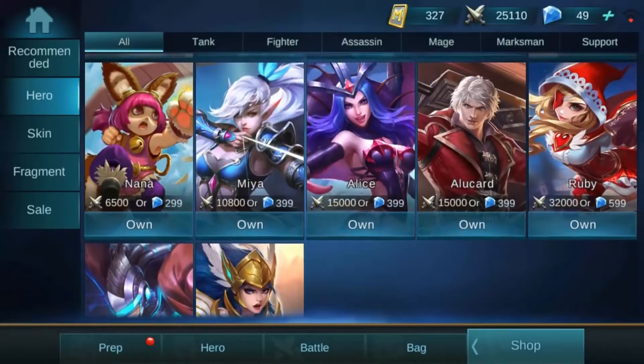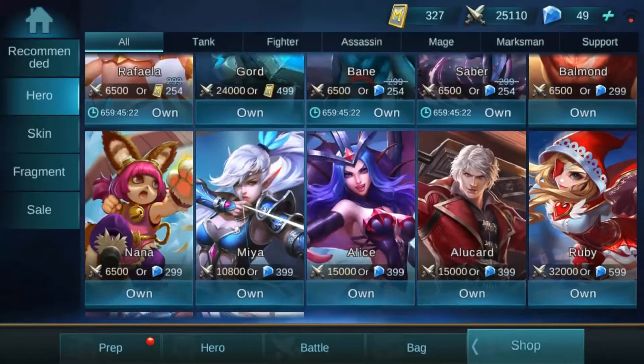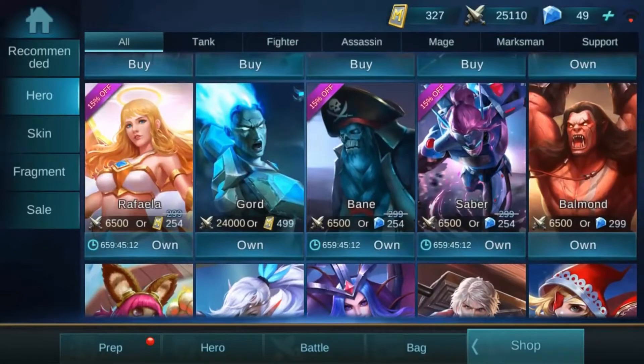Scrolling down the list here, you can see Nana is 6,500 Battle Points, Maya is 10,800, and then you have Alice and they get bigger from there. Out of those two, that's quite a bit — you're going to spend a big chunk of your Battle Points and then you're going to have to farm up a lot more. So going that big is probably not recommended to begin with.